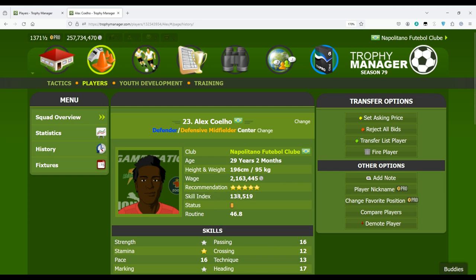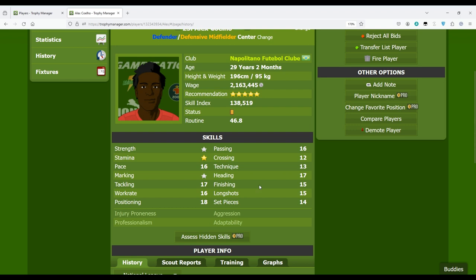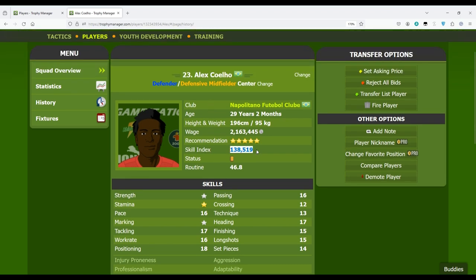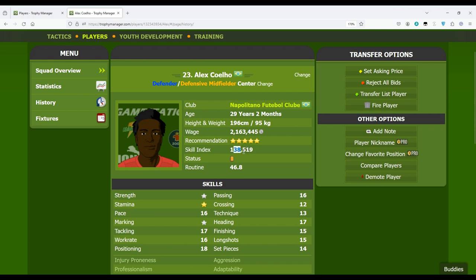This is the skill index — an index attributed to the player based on his skills. The more skills the player has, the higher the skill index. However, a high skill index doesn't mean the player is good, because it only accounts for the number of points in the skills. Those skills may be badly distributed in areas the player doesn't need, yet the index will still be high. So if you want to check the quality of the player, recommendation is a better indicator than the skill index.